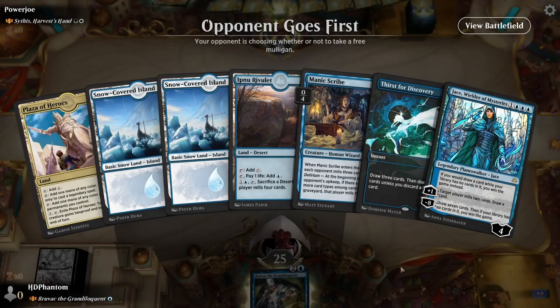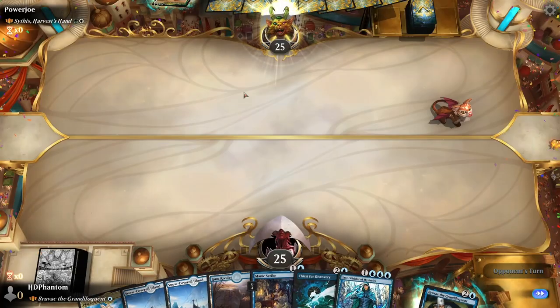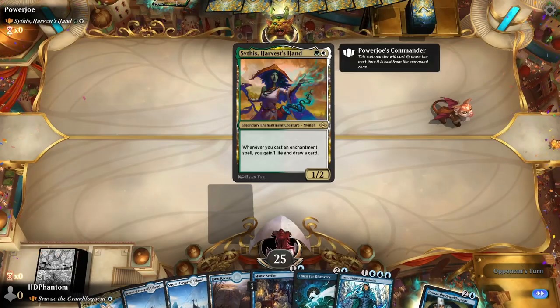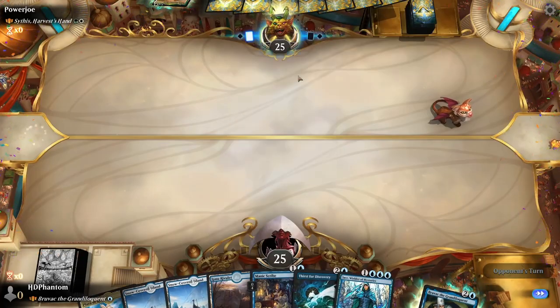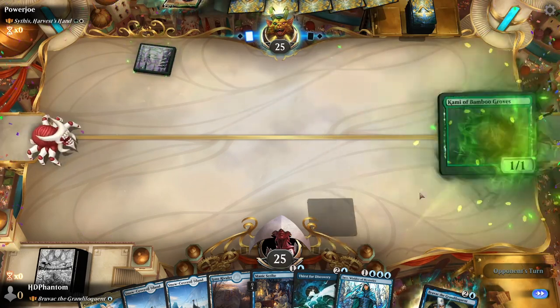Here we are playing into an enchantment deck. Looking at our opening hand, this is pretty good to me — we can go ahead and keep this. They're playing with Sithis, so I'd expect a bunch of single target removal enchantments. That's gonna be a little bit of a problem for Bruvac.